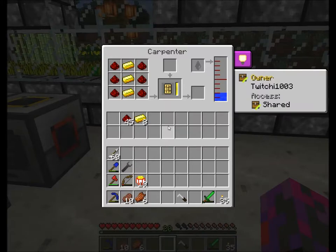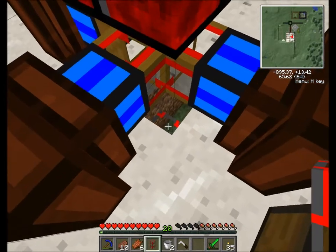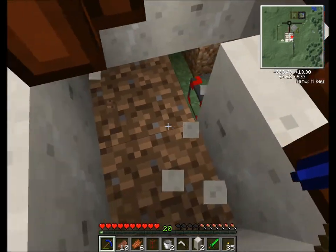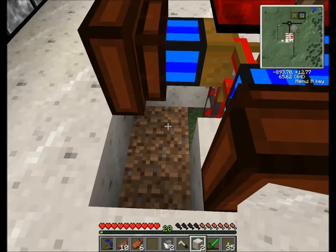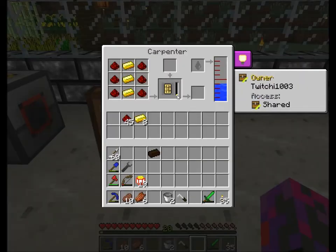Let's try it like that. There we go. Now hopefully we should have — this one should be flowing with power. There we go. Flow! And then this one is going. When this bar fills up, I'll be back.